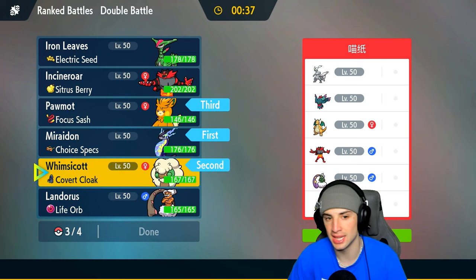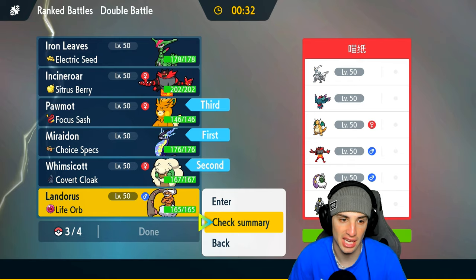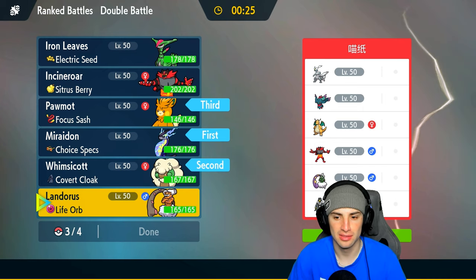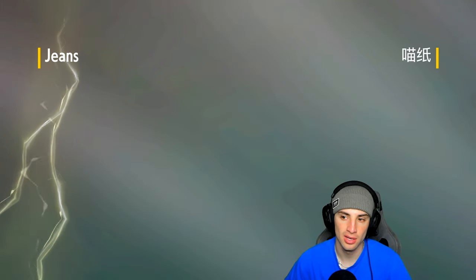We'll bring Palmont in the back end and either Incineroar or Landorus. If I can outspeed with Lando, that could be big considering we have Earth Power and Sludge Bomb. The plan is Whimsicott and Miraidon to set up Tailwind, then bring Palmont to Fake Out and Helping Hand. If they lead Incineroar and Fake Out, I can Encore it — wait, Incineroar is a Dark type and we're Prankster, so that won't work. Still, I like the Tailwind speed control.